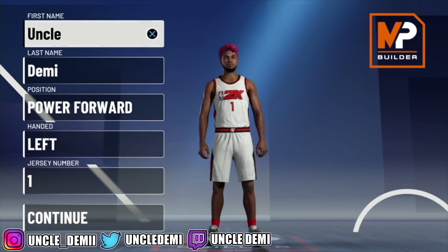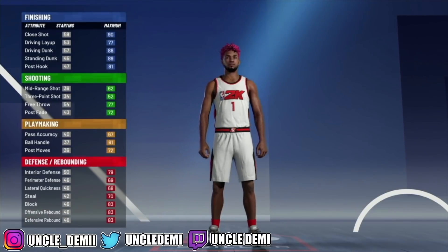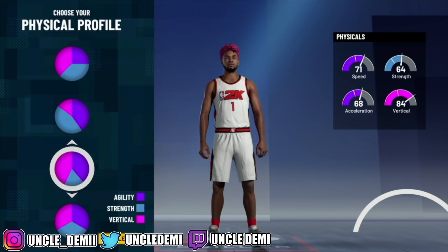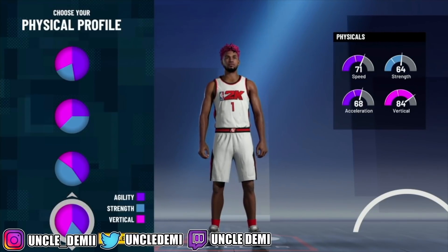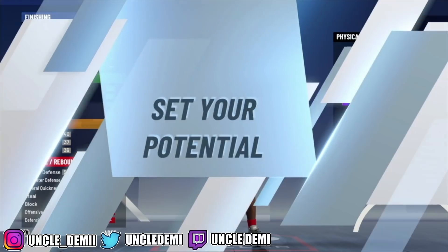We're going to make all these builds at power forward position. The first one is going to be my lob threat. You can make a glass cleaning finisher out of the blue and red, or the pure red — in this instance we're going to go with the blue and red, which is the finishing and defensive pie chart. You can make this either out of the pure speed or the speed invert. I love speed invert. If you go pure speed, you'll have three more attributes on speed, but your vert is 84 versus 72 with speed invert — so you get 12 additional vert attributes by going speed invert versus only three to speed with pure speed.